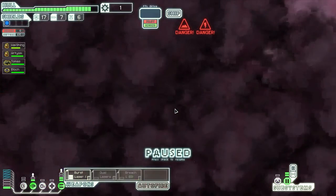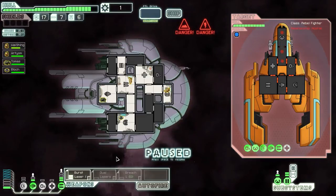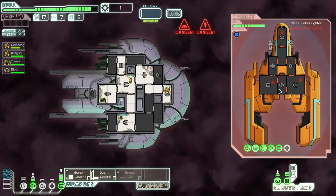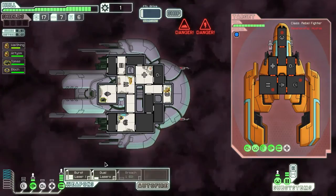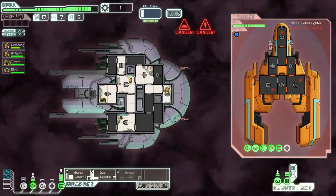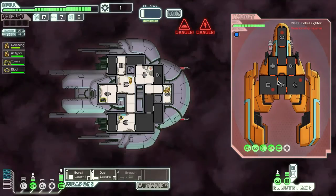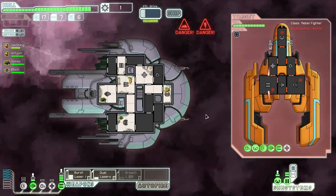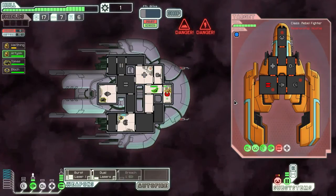Going through the nebula to slow down the rebels a bit. This will be fun - I have absolutely no shields at the moment. I can't actually disable my engine to power up the shields because I would need two power for that. Alright, that was good - I did get hit, but only once. I should be able to keep his weapons down now.